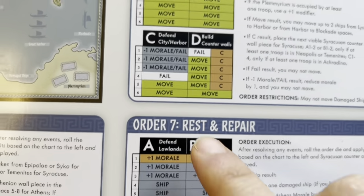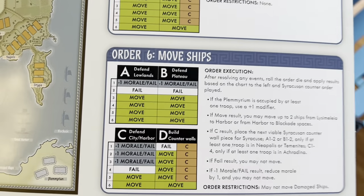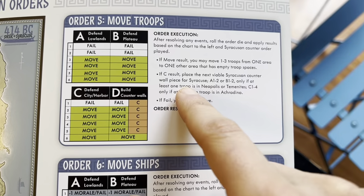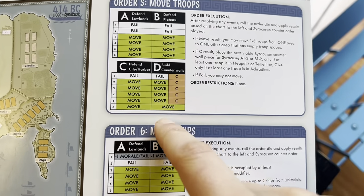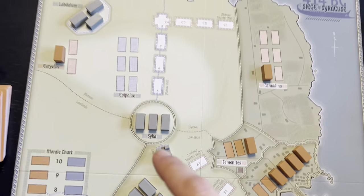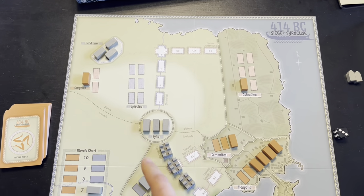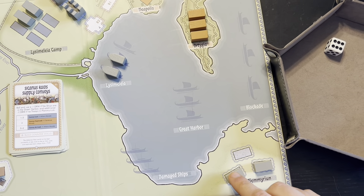Looking at move ships versus build counter walls, we don't get the plus one modifier because we have no Plumerian troops. I was trying to move troops. Let's roll the die — I got a six! They didn't get the counter wall built and I'm able to move those troops. I can move one to three troops from one area to one other area. It's dangerous to take all the guys from one spot, so let's take two units from the Lysimelaia camp and bring them down to the Plumerian. That's going to be helpful.